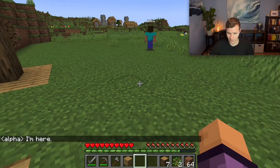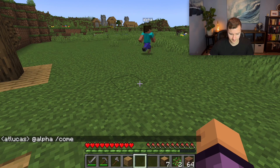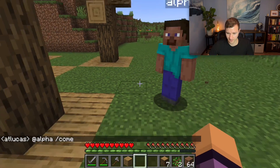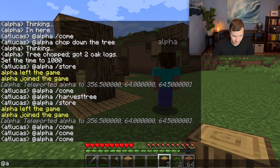So: come over here. Now alpha is thinking — GPT-4 has to take some time to process. You can see alpha came to the player. Bring him back over here: Ctrl+T @alpha. Now I'm going to ask alpha to chop down that tree: @alpha chop down that tree.